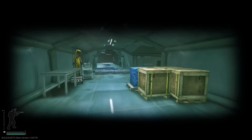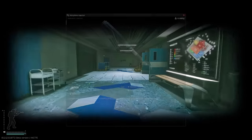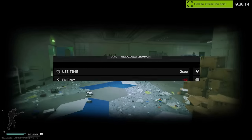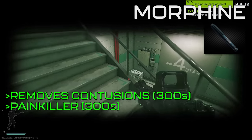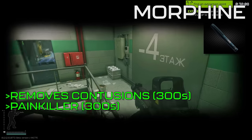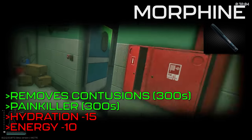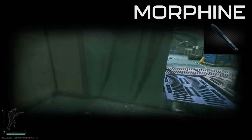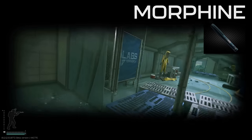The most commonly found injector in EFT is morphine. In short, it's basically a quick-use painkiller. It has a 2-second use time, as do all of the other injectors we'll be talking about today. It'll remove contusions and provide a painkiller effect for 300 seconds. As for debuffs, it'll lower your hydration by 15 and your energy by 10, so make sure you're bringing in the proper amount of food and water to counter the effects.